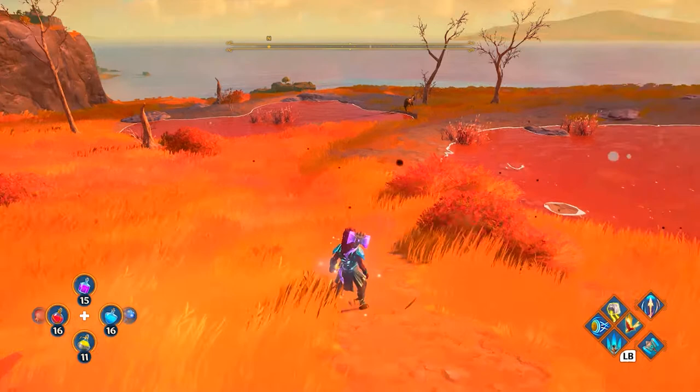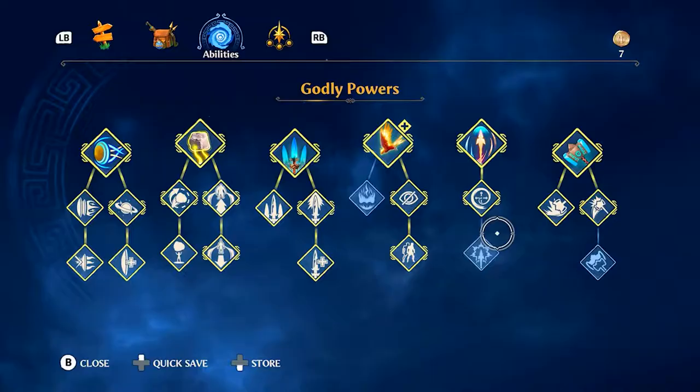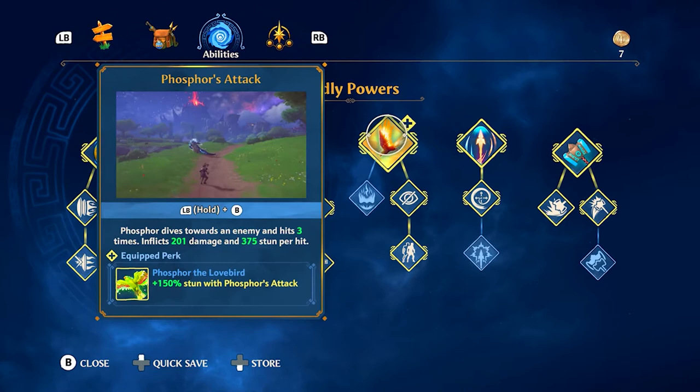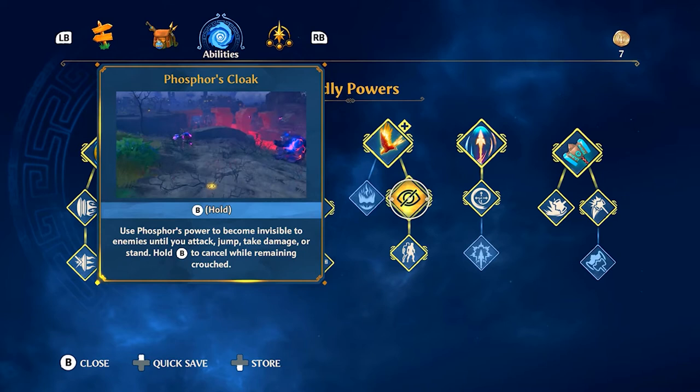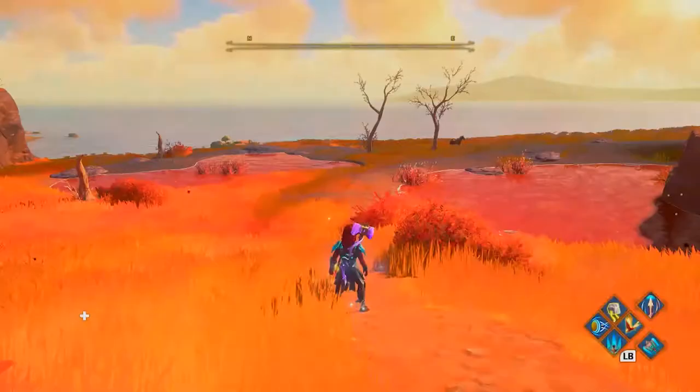If you've progressed far in the game and leveled up your abilities, the Phoenix has an ability that turns you invisible. Over here in the Godly Powers section, under Phoenix abilities, it's basically one of the first ones — it turns you invisible, which means you can sneak up on enemies and all other tameable mounts in the game.